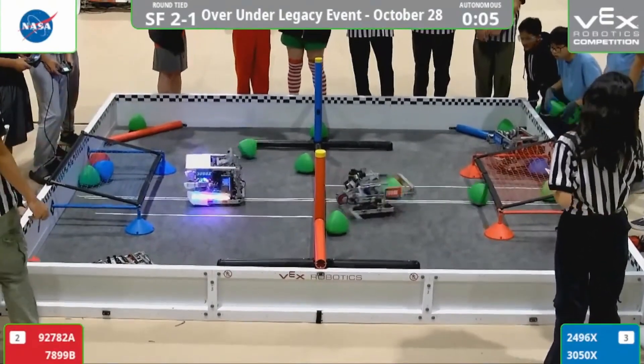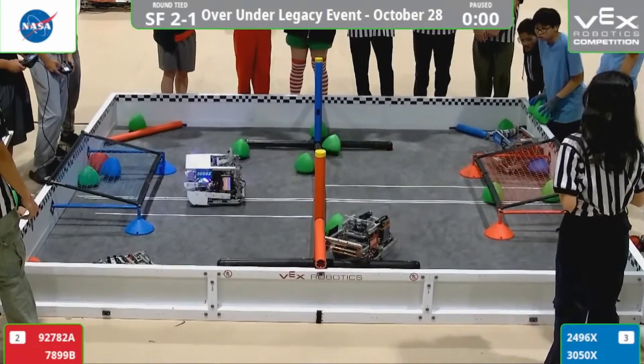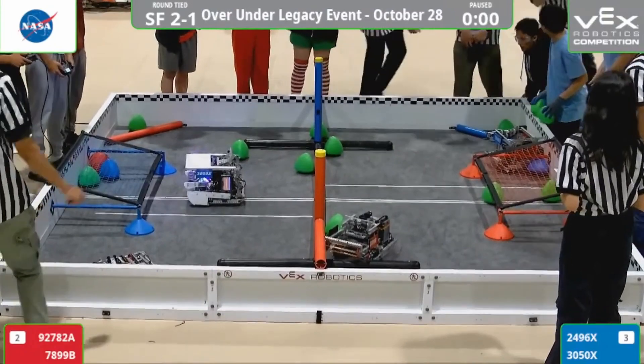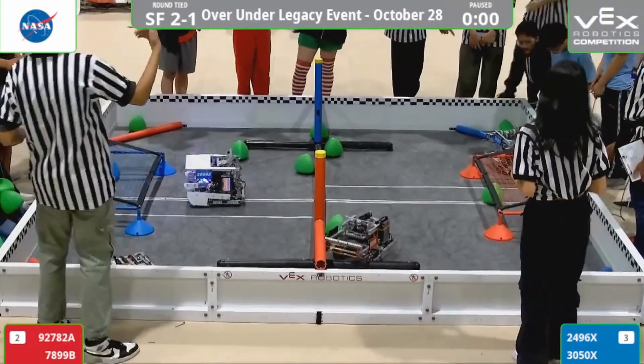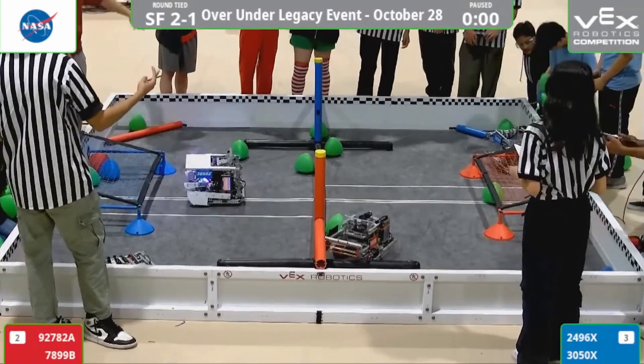There you go — 7899B, also very high scoring. Looks like they're being slightly more successful, maybe not missing that last tryball. But they were able to touch the elevation bar. So it looks like four tryballs for Red and two tryballs for Blue.